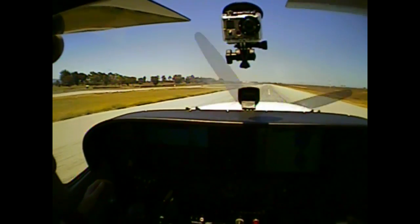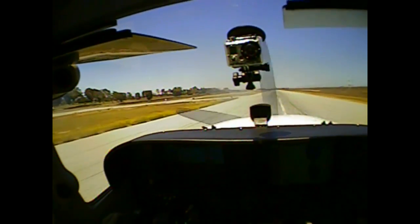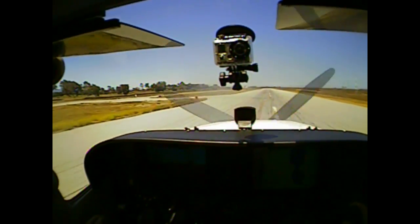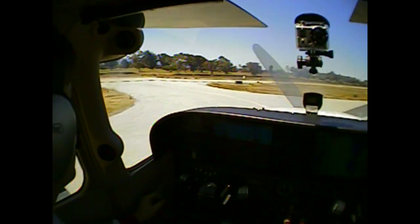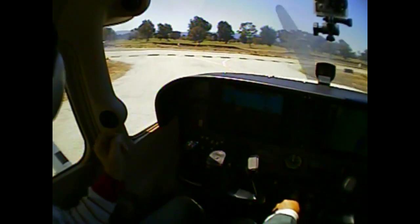Okay. Flaps come up. This is 07 November, active Bravo, on the parallel, contact ground. Okay, contact ground, 07. Okay, and then we can open our windows and we'll do our after-landing checklist.